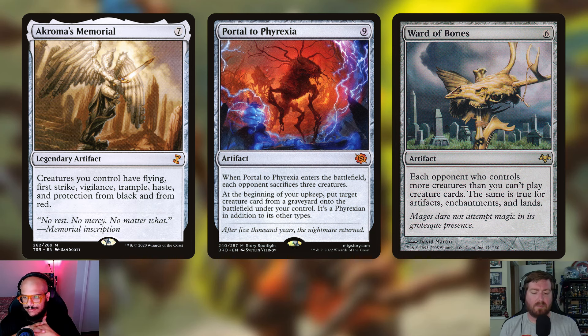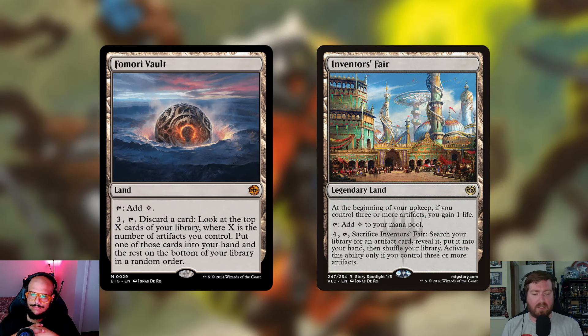Wrapping up the additions, we have two more lands. Fomori Vault is a land that taps for colorless, or you can pay three, tap it, discard a card, look at the top X cards of your library where X is the number of artifacts you control, put one into your hand, and put the rest on the bottom in random order. We're playing quite a few artifacts, so this will trigger often. Plus, with Portal to Phyrexia, you could discard something expensive to cast and reanimate it later — a little bit of Gruul reanimation.